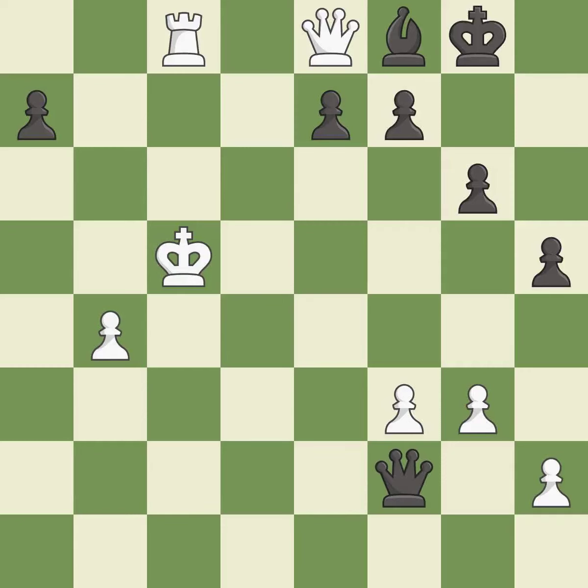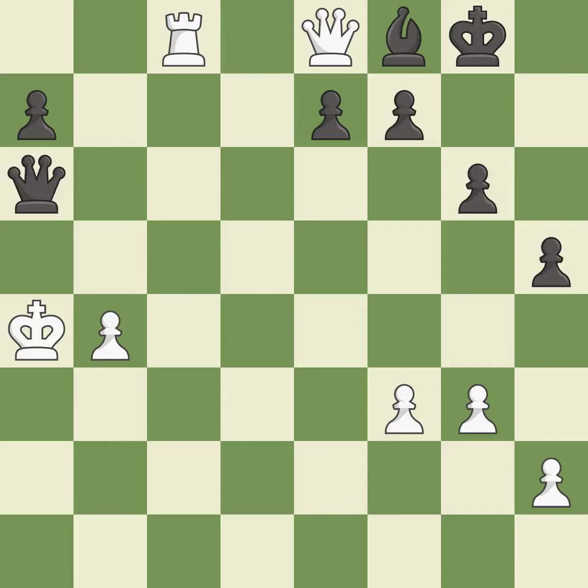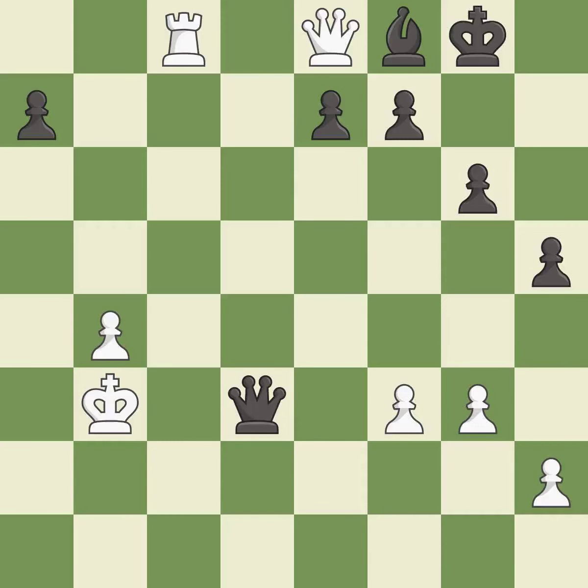There was only one good move there — it is a mistake. This steps away from the checking queen; it is best. This is the only move that works — a great move. This evades the check from the queen; it is best. This threatens to win a pawn; it is best. This steps away from the checking queen. This creates a threat to win a pawn. This evades the check from the queen; it is best.